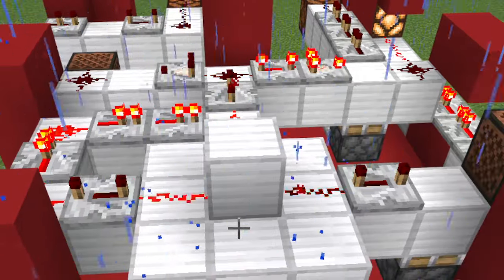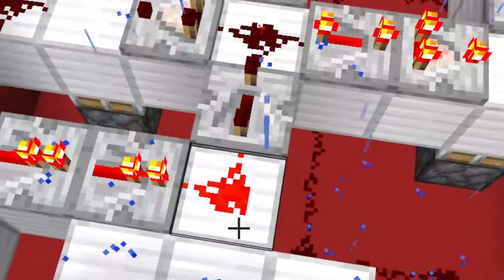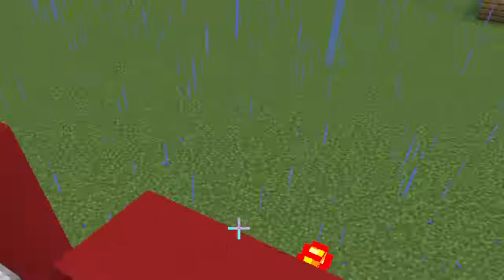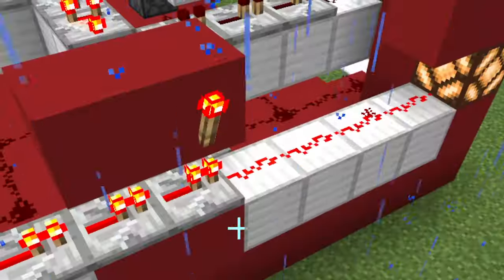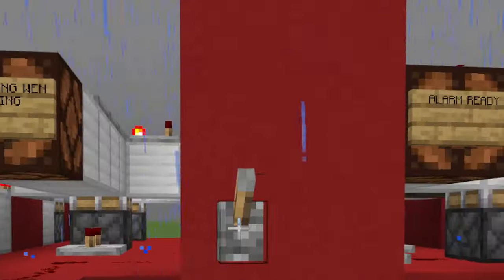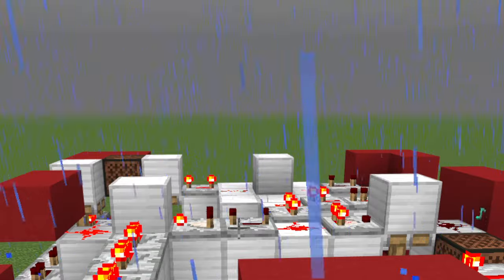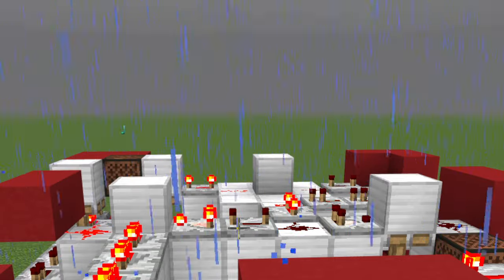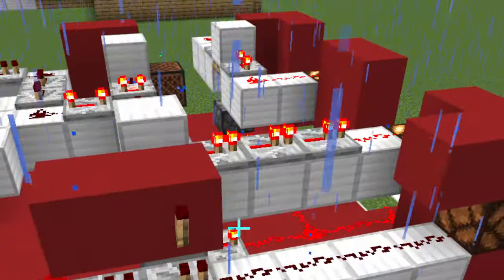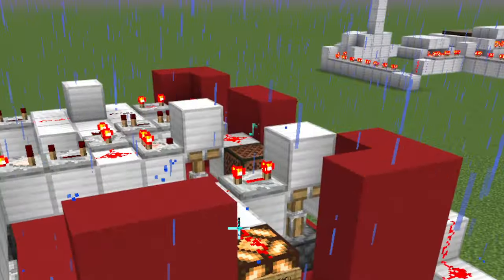Now if the system's not ready, this is what it looks like when the alarm is pulled — a bunch of different flashing lights going off, all kinds of stuff going on with redstone, but nothing's actually triggering. But when the system is ready, that immediately changes: the lights over here are flashing, alarms are going off.